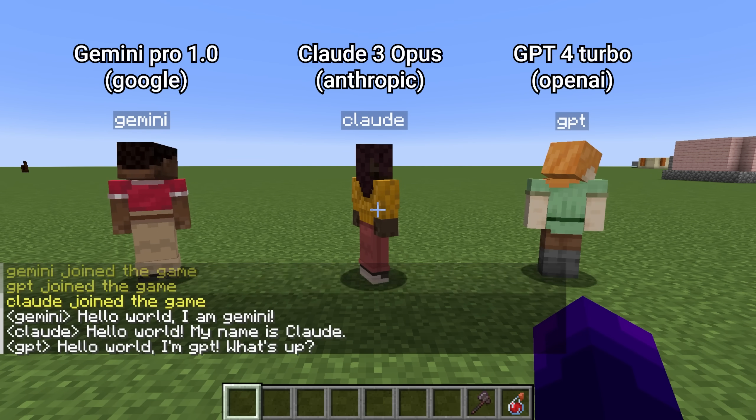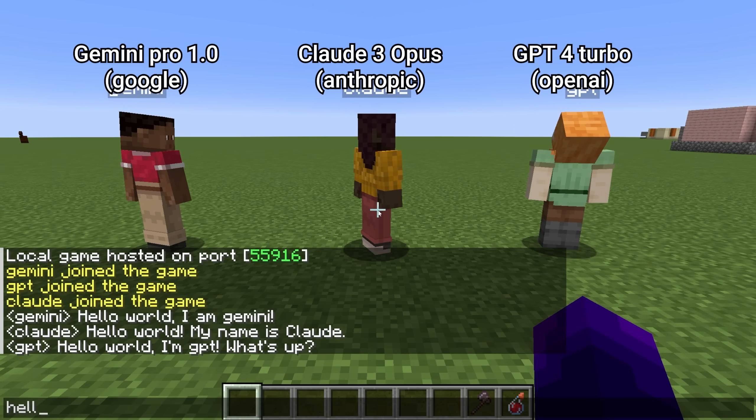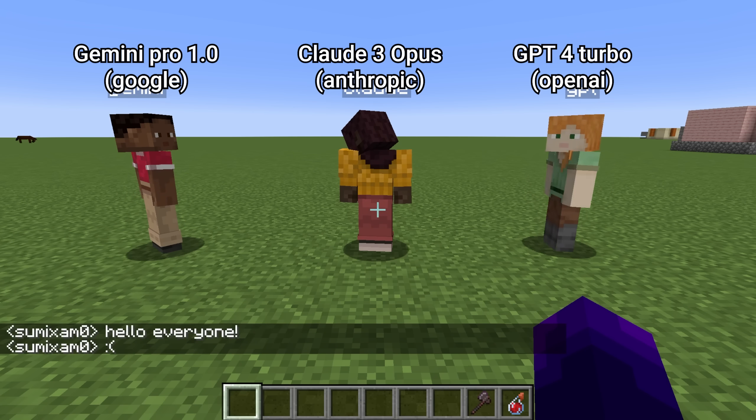So we have three agents, each powered by a different large language model. We have Google's Gemini, Claude 3 from Anthropic, and an upgraded GPT-4 Turbo. These should all do a lot better than GPT-3.